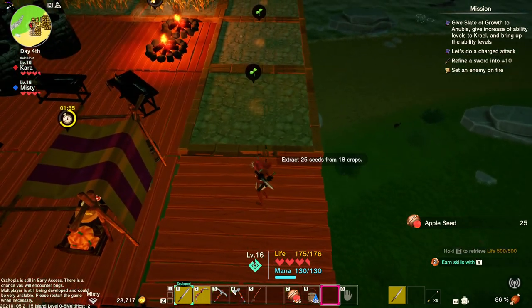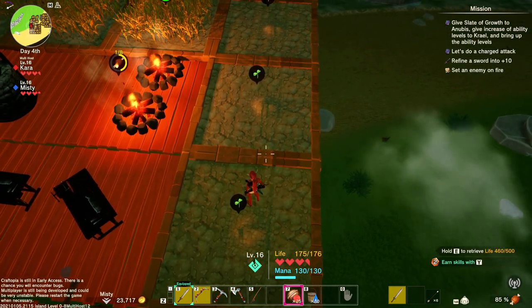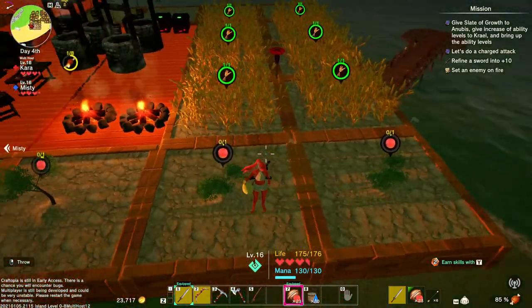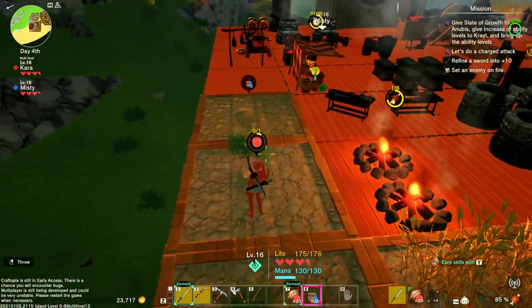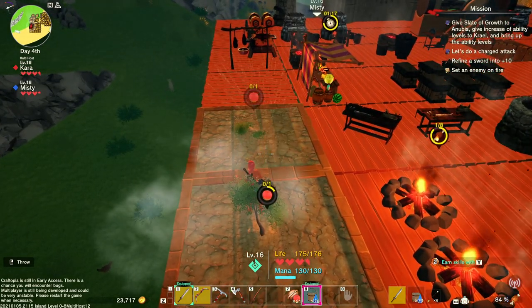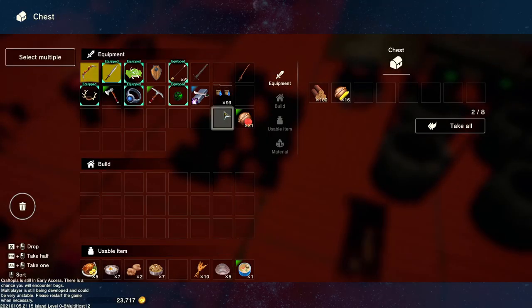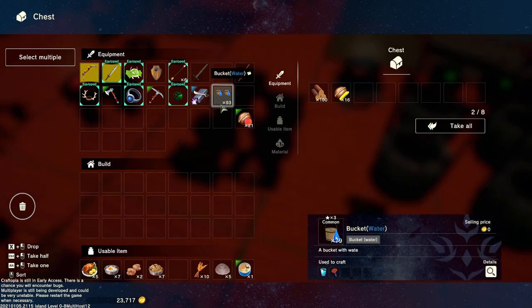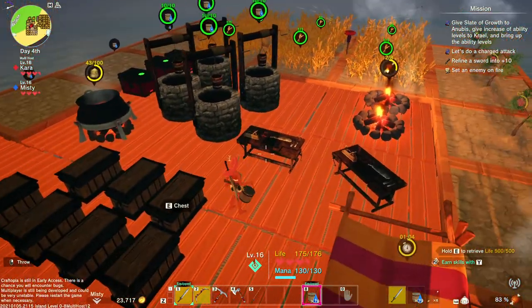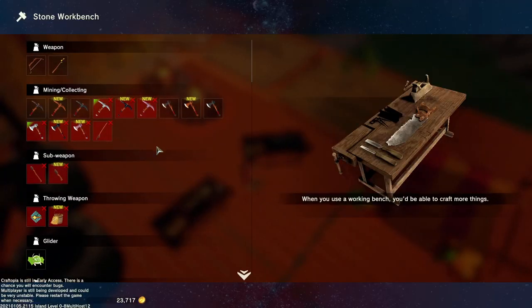25 seeds from 18 crops — very nice! We're gonna have to make some more sprinklers — that's just freaking amazing. All right, so I'm gonna have to unequip this I think. Come here chicken! The Kong — stupid thing. I'm trying to hit the chicken with my fist.